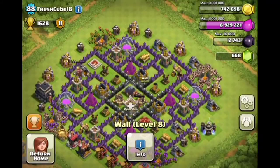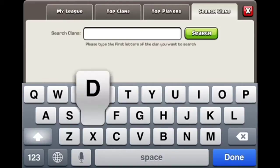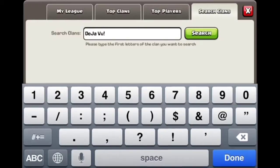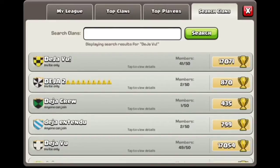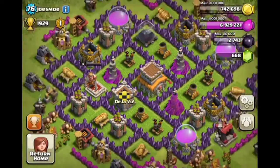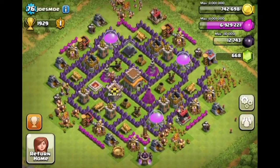These are kind of easy to get to but it's really spread out, so it'll take them a little bit to actually get them — unless you don't care for elixir right now and you're kind of all gold, but that's fine. Good job, Fresh Cube — I like what you did with your base. And finally we have sketch underscore pixel, with the clan Deja Vu. His name is Joe's Mode. Let's see what you got, Joe's Mode — hopefully it's not 100% destroyed.